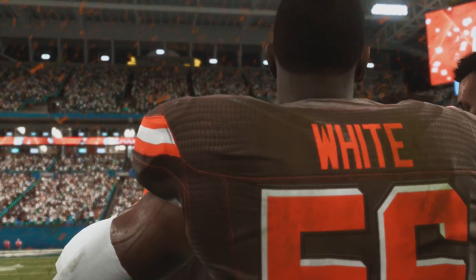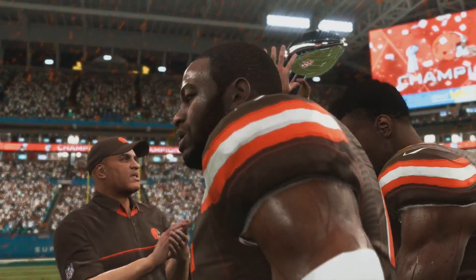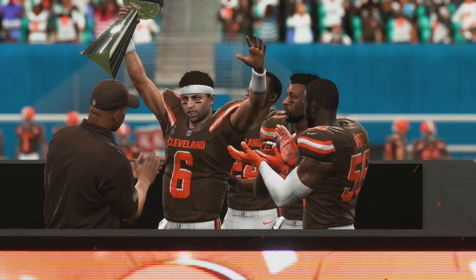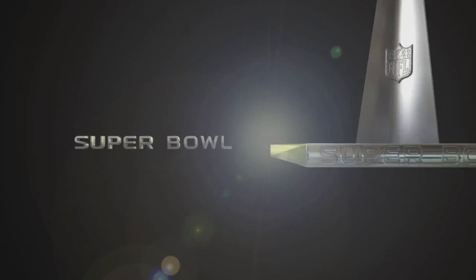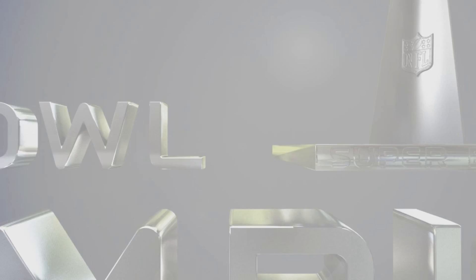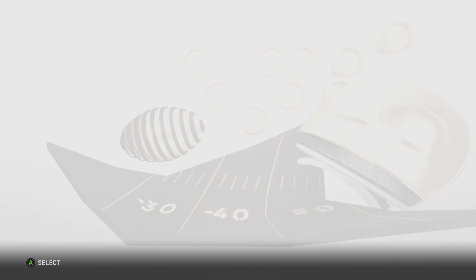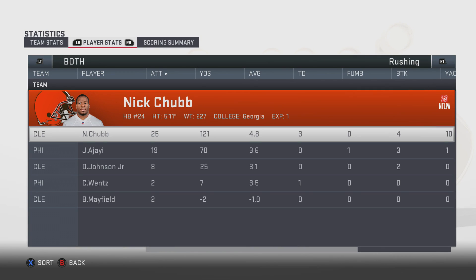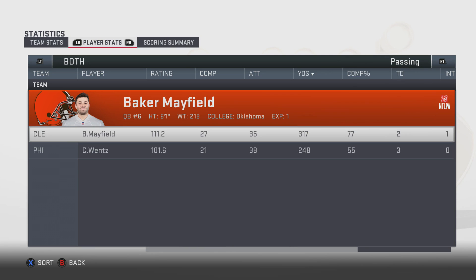We do have a first round pick and not a whole lot of holes. Could be a little money to work with in free agency. I like what we did here. Let's see what we can do next season — if we win a Super Bowl here I think we'll be done, but I kind of want to see if we can get a dynasty going. So I think we might do a four-year.